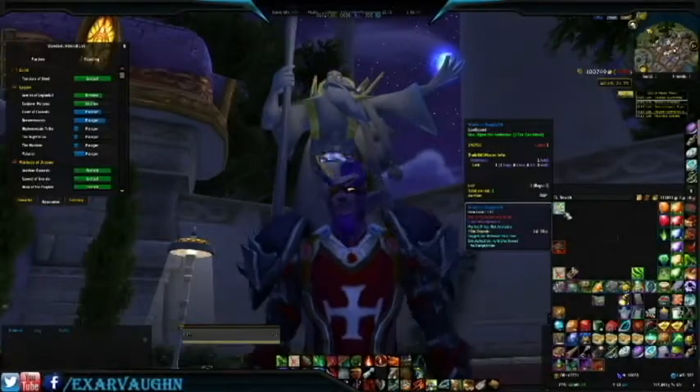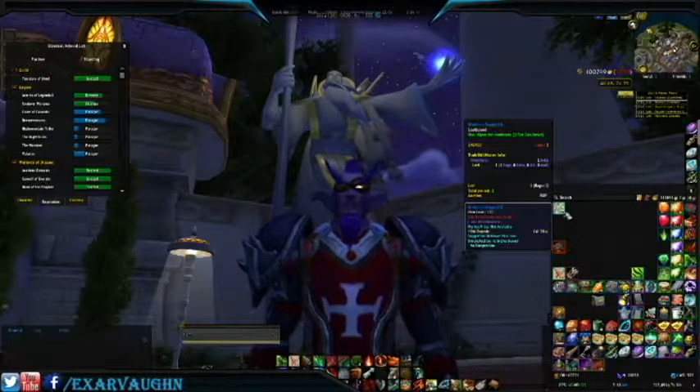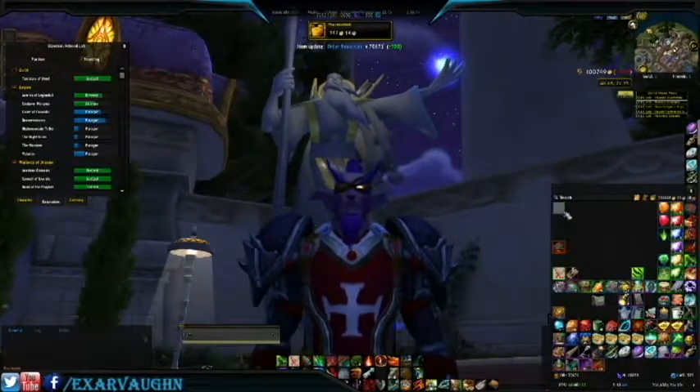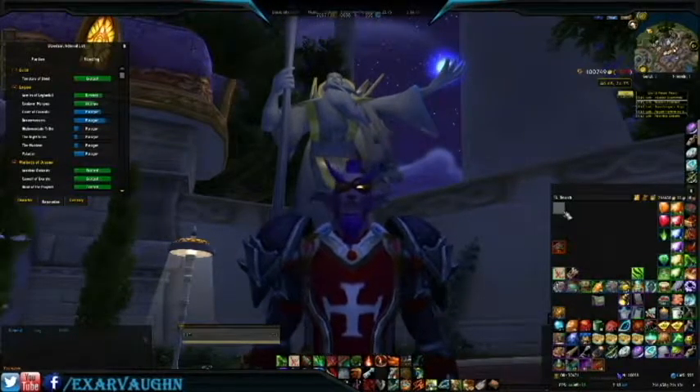Am I going to get lucky and get the toy, or will I get skunked with Gold and Order Hall resources? Let us find out. Skunked! We got 747 Gold and 950 Order Hall resources.